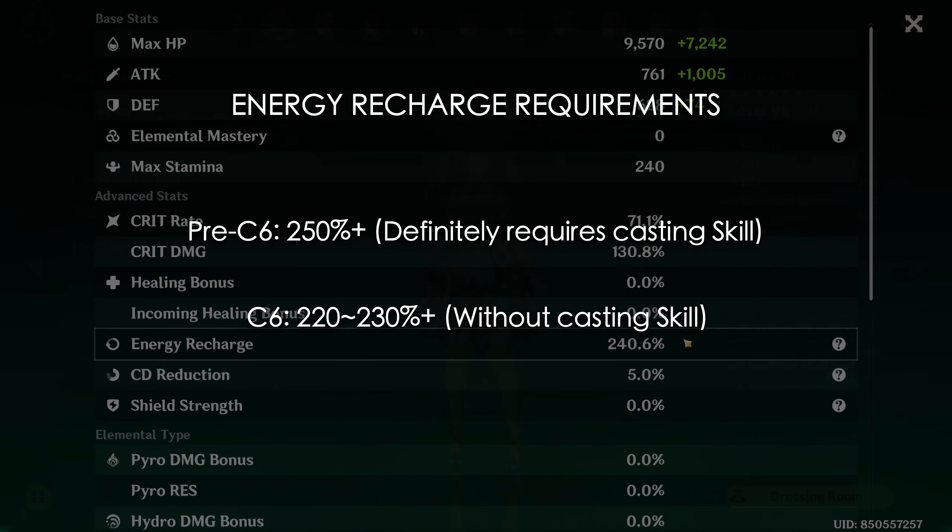Considering how much C6 has been discussed throughout this guide, it should be unsurprising that this is Farazhan's most important constellation, decreasing her ER requirements and increasing team damage by a ton. To sum it up, Farazhan is unfortunately very constellation dependent. Constellation 2 is the bare minimum you need to play her, but even then it's very difficult without C6. It's just the way the character was designed — so for those pulling, I hope you don't end up spending $500 for C6 Farazhan like I did.